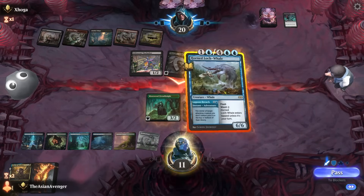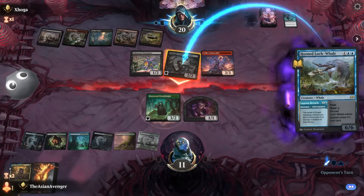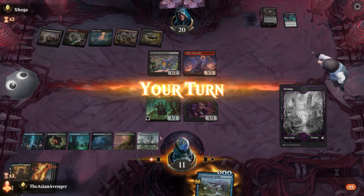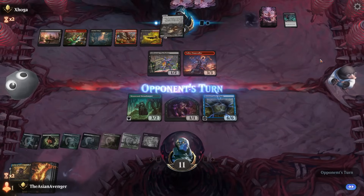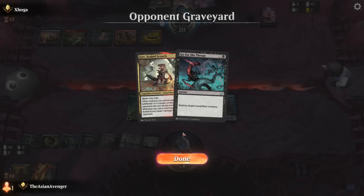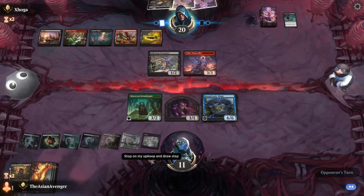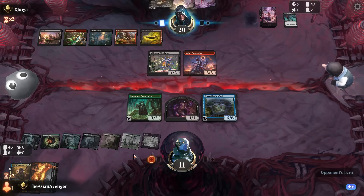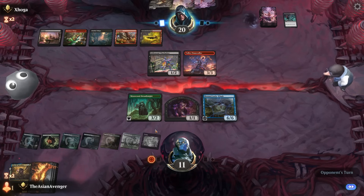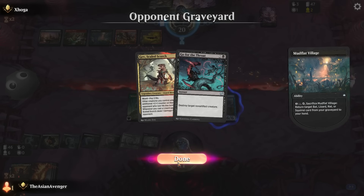Maybe they attack — I don't know. I'll make them play the Thought Stalker Warlock again. Drew a land — really feeling the punishment here. This is a pile of misplays. This deck requires me to really utilize Glarb efficiently. I misplayed by not playing the Blooming Marsh, then on top of that blocking without activating feels bad. But at least since I put Thought Stalker on top, I'm probably not going to have to worry about discarding anything.